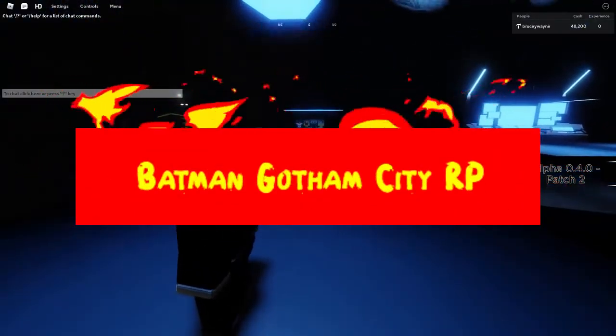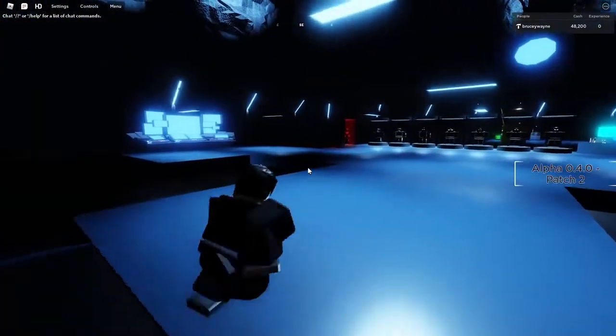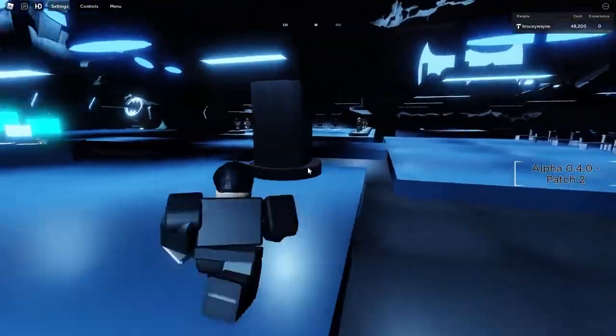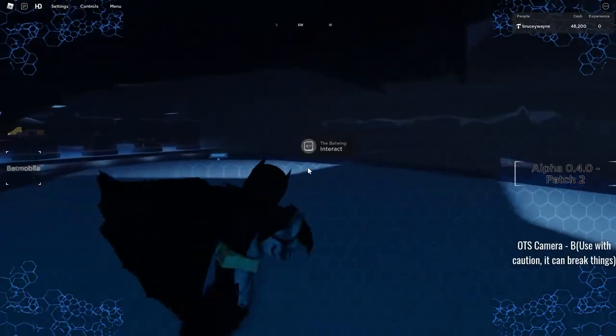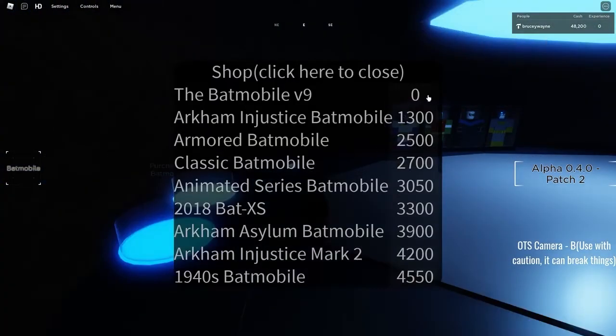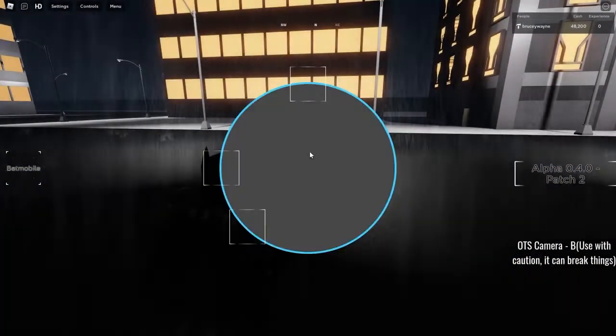Number 4: Batman Gotham City RP. Batman Gotham City RP is a free roam roleplay game. You can morph yourself into various Batman characters here. Since there is a role-playing game aspect to it, there is virtually less punching and beating people up.